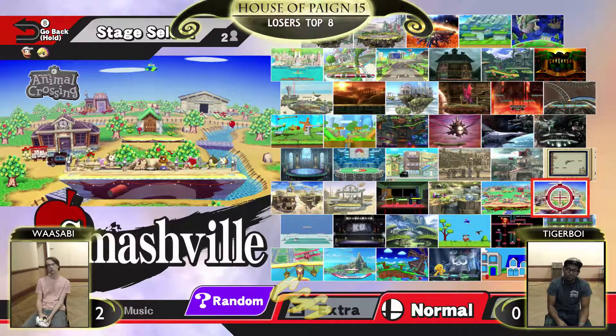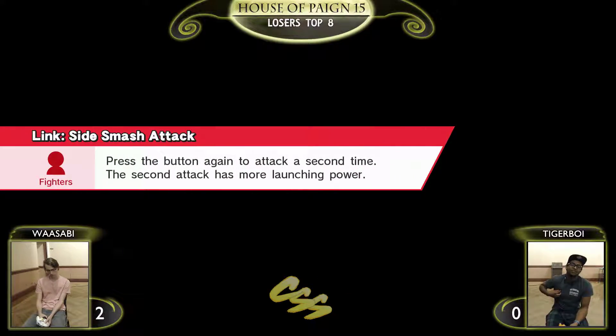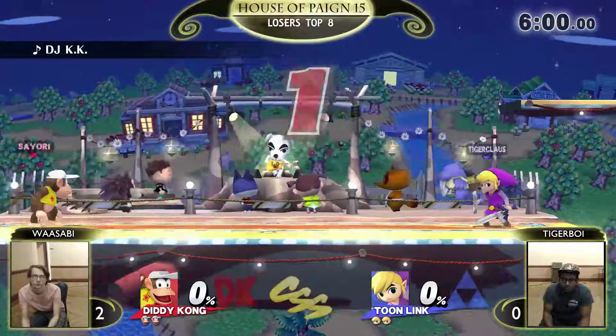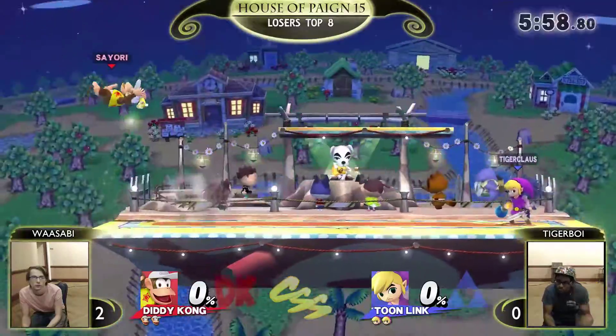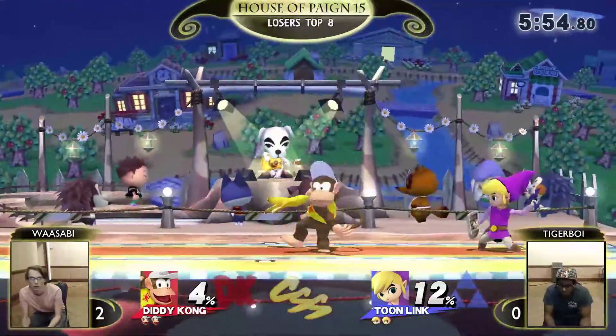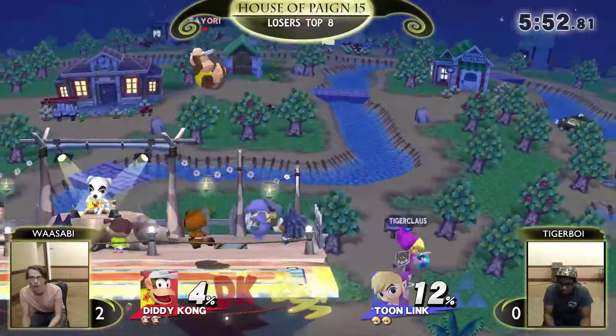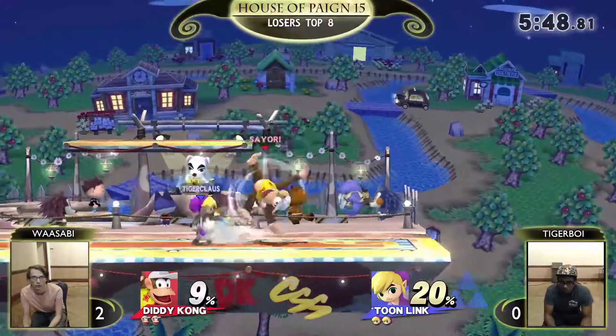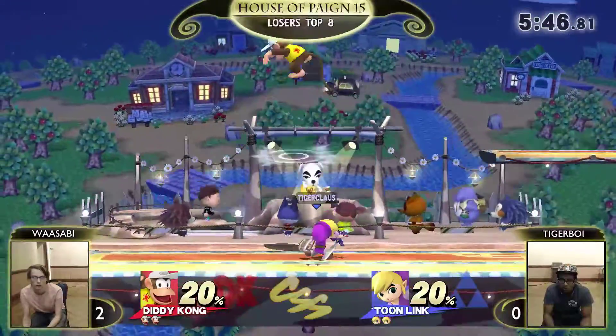Diddy Kong takes advantage without the bomb too. I actually don't really know what Tiger Boy... I feel like he has to play — I've seen Toon Links play in the air a bit more. But if you're not experienced in doing that, that's not something you just develop instantly. And playing in the air is kind of hard against Diddys that know how to place their forward airs correctly.